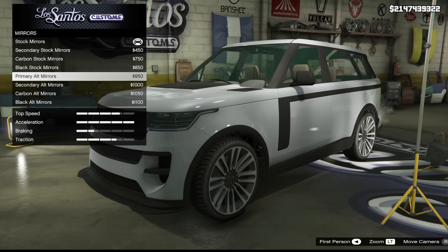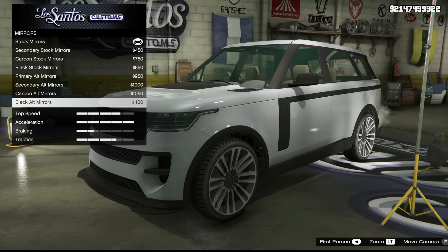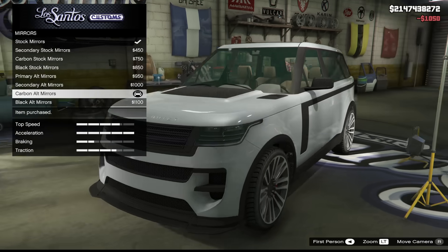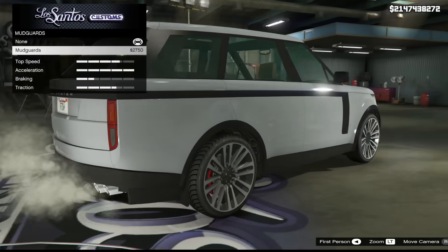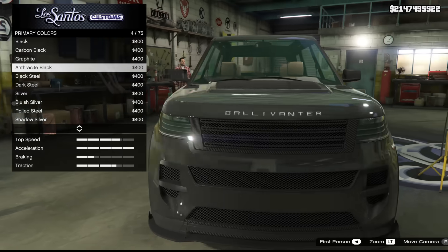For mirrors, we have secondary stock, carbon, and black stock options, plus a sportier mirror style — so two mirror designs in all the different color varieties. I'm going to pick carbon. There's also a mud guard option — let's put it on.